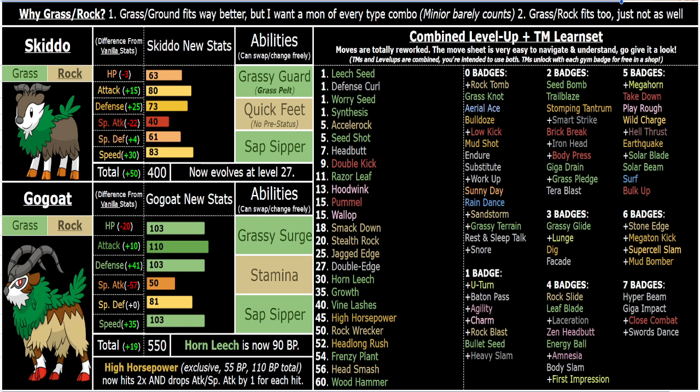You've got great coverage. You've got Ground moves — Headlong Rush, High Horsepower. High Horsepower is an exclusive move now that hits twice. It's weaker than Headlong Rush but stronger than Earthquake, and it drops Attack and Special Attack by minus two total. Headlong Rush is better in terms of raw damage, but if you're using it for utility or to break through a Focus Sash, you've got High Horsepower and Vine Lashes and Rock Blast and all these good Sash-breaking moves.